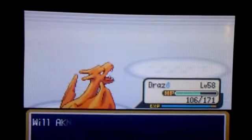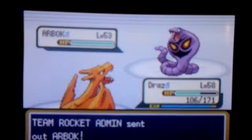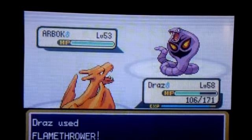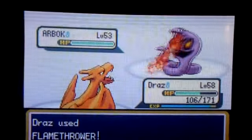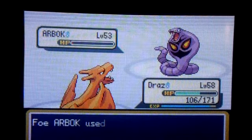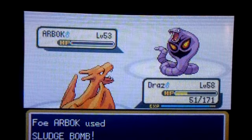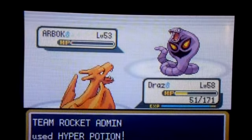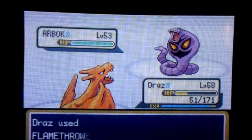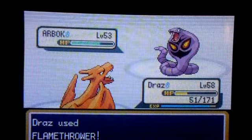Here we are fighting off the first Team Rocket admin — or as I like to call it, executive. She's basically like the female executive from the radio tower from Goldenrod City from Gold and Silver. Team Rocket executives aren't allowed to use hyper potions — what is this? Only the player can use that. Just a bunch of cheaters.